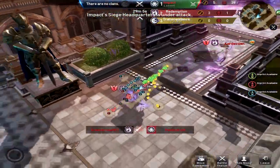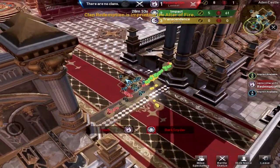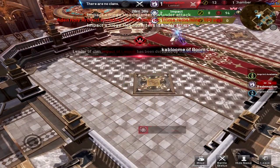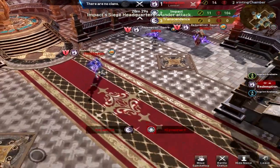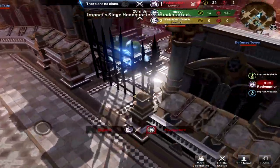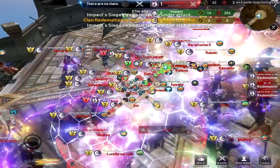Defense towers are going down. Impact siege headquarters is under attack. I'm checking out the layout here. I picked Redemption to win this in totality. There's the Holy Artifact. I probably should have picked Transcendence to get the most leader kills, because they're the ones attacking Impact and they're not going to attack Redemption. So I won't win that in terms of cheering — I picked Redemption for everything, so whatever you can get. I'm missing all the fun here.